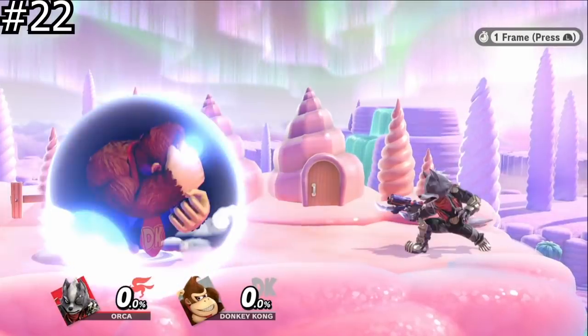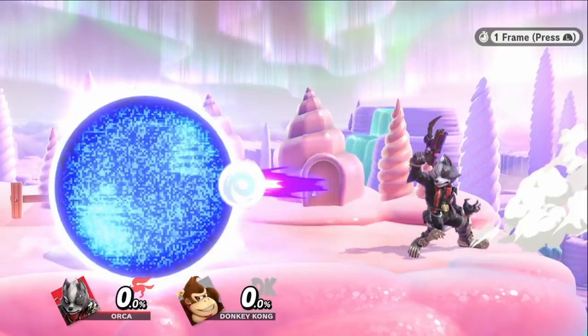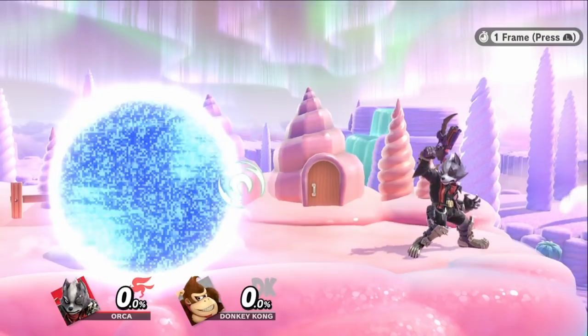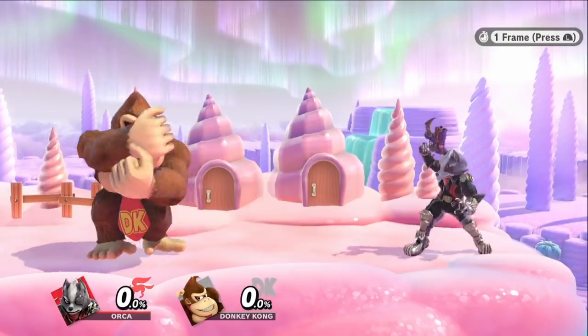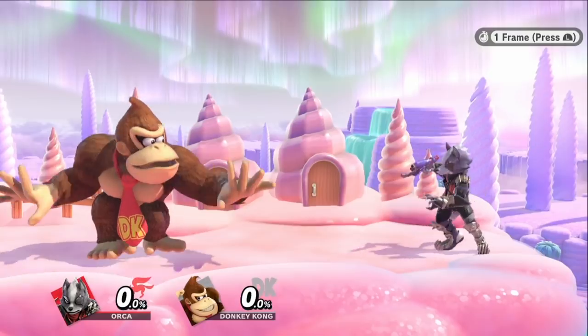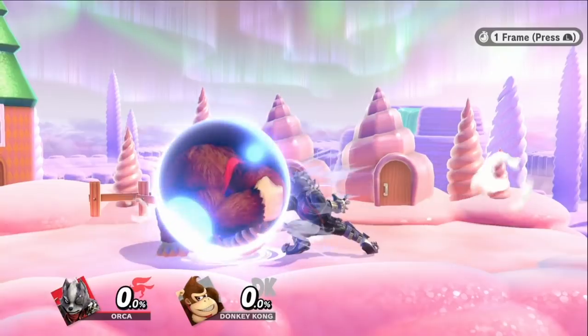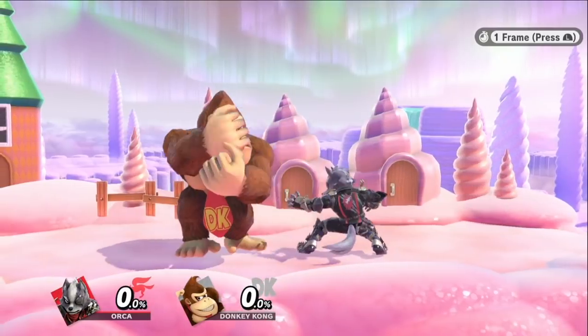There's a visual indicator that shows when you're in shield stun. When your shield gets hit, it will have a staticky visual that doesn't go away until after you're out of shield stun. This is really good to know because if your shield is getting pressured, you'll have a visual indicator for when you can actually act again. There seems to be an exception though — if an attack makes you slide while you're in shield, you have to wait until you stop sliding to act.